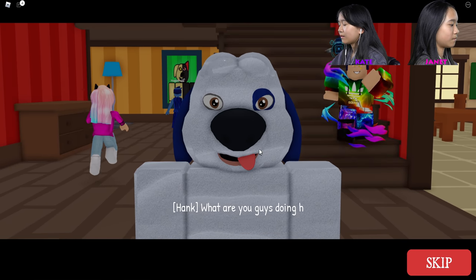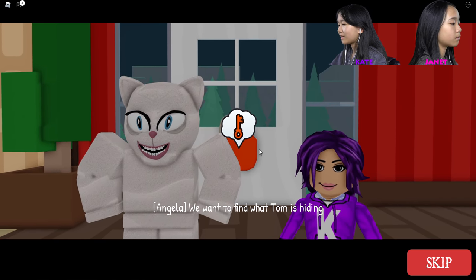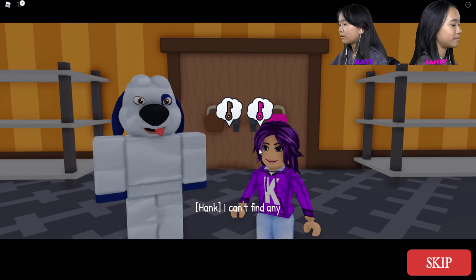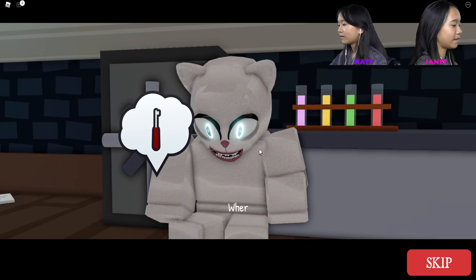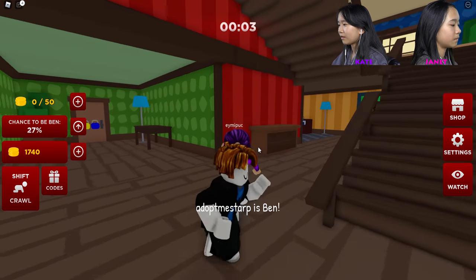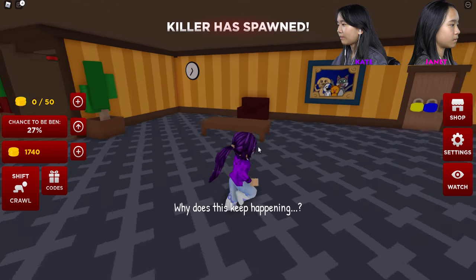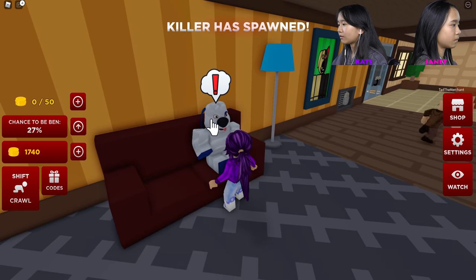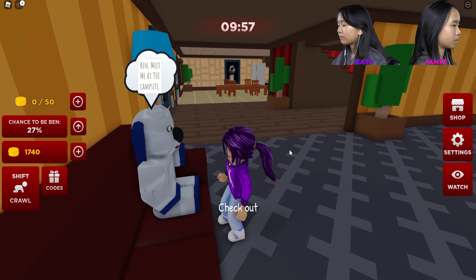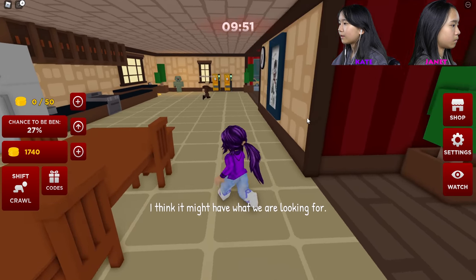What are you guys doing here? That's Hank. We want to find what Tom's hiding. Me too — I need to find out what happened to Ben. Can't find anything — where's Angela? Someone else is Ben. Hey, we can't move the house yet without finding a clue. Check out the safe upstairs — I think it might have what we're looking for. It says 'Ben, meet me at the campsite' — that's probably what we need to find and give to him.